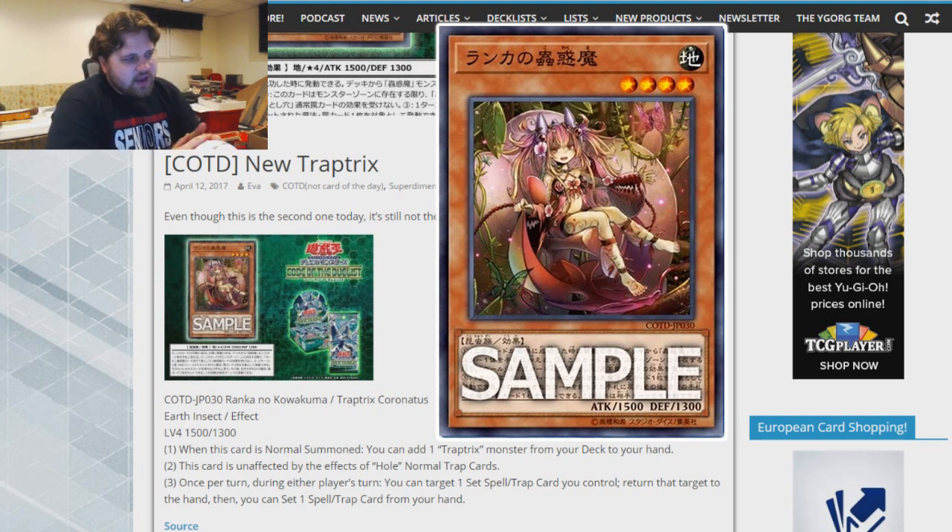I think this card is fantastic. I love it — I love its artwork, I love what it does. It gives support to an old deck that's already seen competitive success as an engine in hat decks and stuff like that. This just allows you to build upon it further, especially since the deck has its own exclusive trap and its own exclusive XYZs in the form of Trap Tricks Rafflesia. I'm a big fan of this support for Trap Tricks.